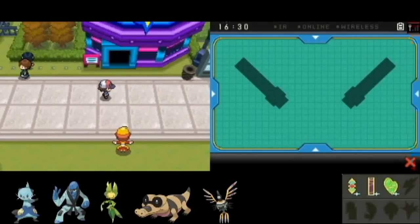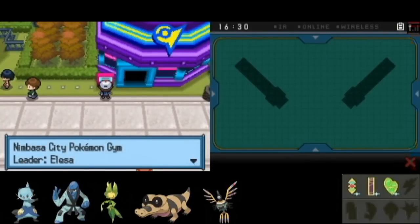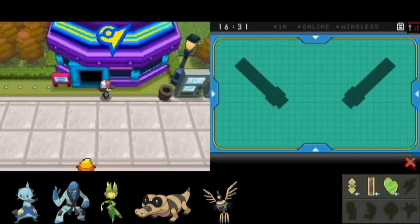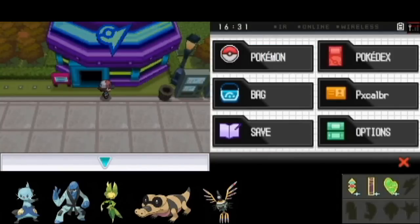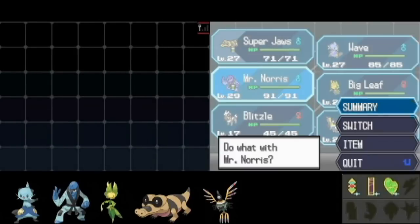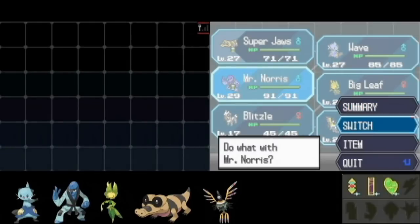Hey everyone, welcome back to more Pokemon Black. This part we're actually going to go into the Nimbasa City Gym, which looks like an amusement park. Alessa is the gym leader and she uses electric type Pokemon. I'm going to tell you this gym is not going to be fun for me.